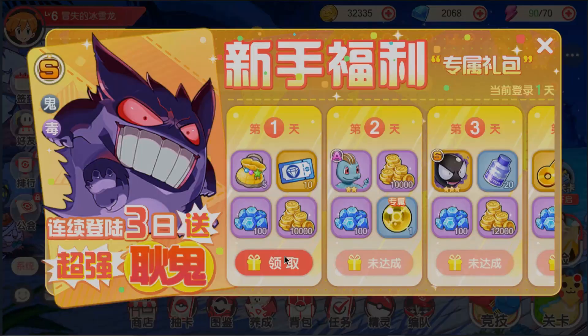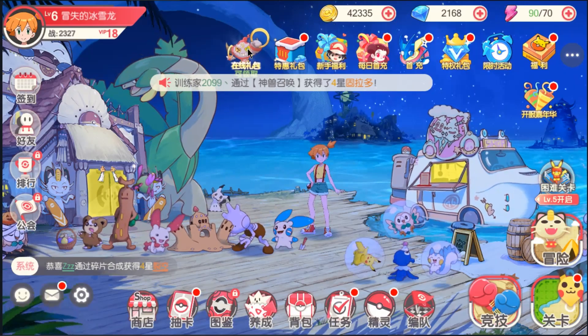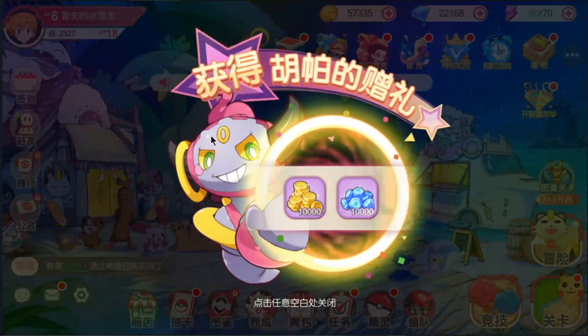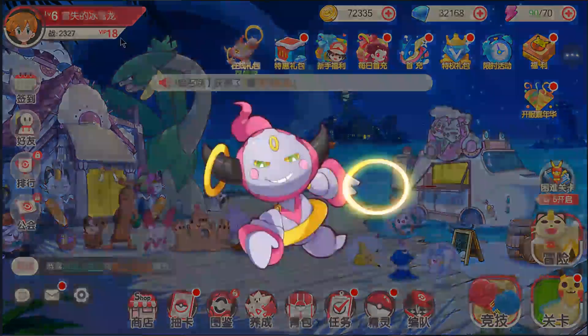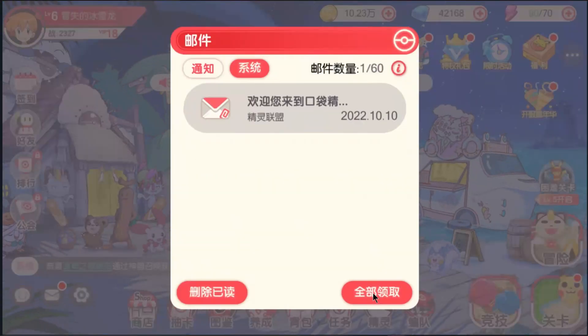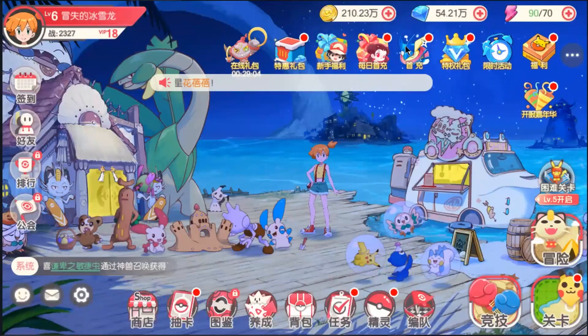Claim all login rewards first, then open your mailbox and claim all. You will get 500,000 diamonds for free. Now open the red card event.